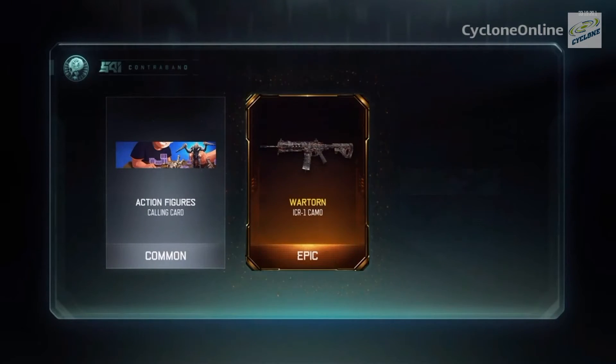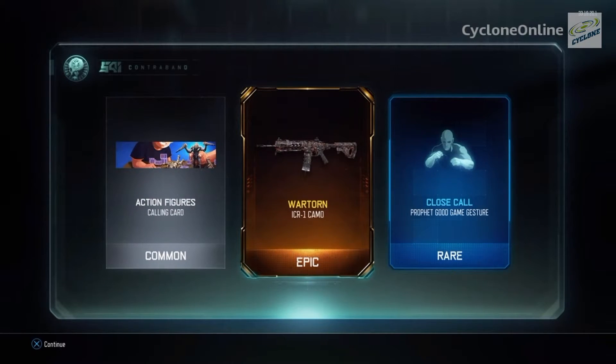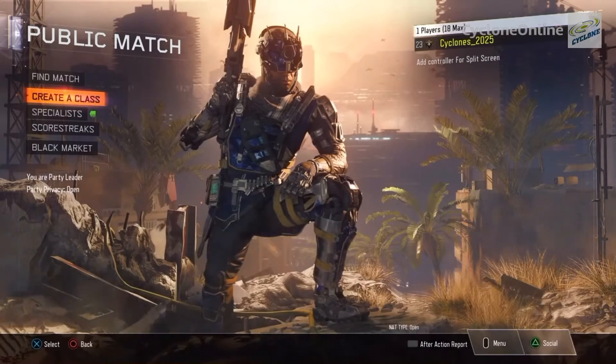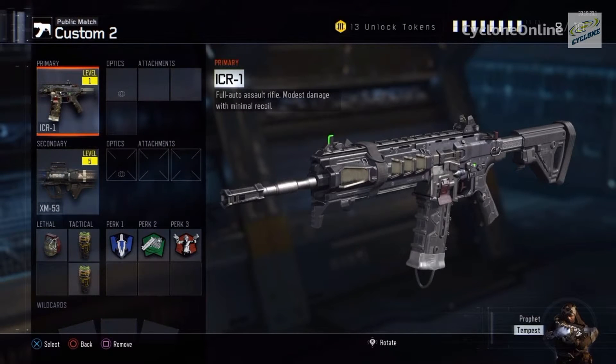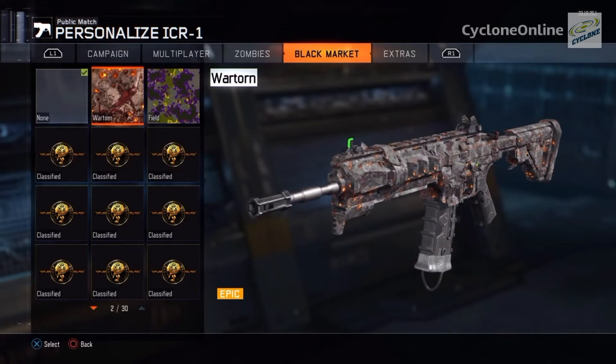Oh, I just got an epic! No way — I got a Mortone ICR-1 camo and it's epic! Also got a 'Close Call,' 'Good Game,' and 'Jester' calling card — rare. This is so great. I just don't know how I keep getting these. This game knows me. I have to check out how that ICR-1 looks — oh wait, I forgot to check it. Found it — it's the ICR-1 and it's looking like — oh my god!